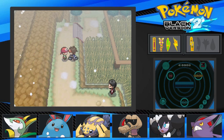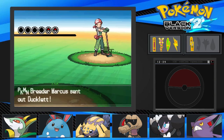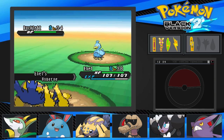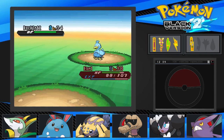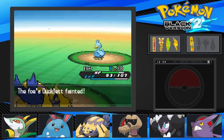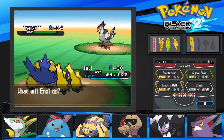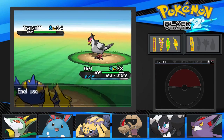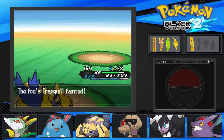I'm playing through a Nuzlocke of Soul Silver on my phone — I've never actually played Soul Silver before. I got Heart Gold and then couldn't find Soul Silver, and then the pandemic happened and all the Pokemon prices skyrocketed. If you went to GameStop they had Platinum or Diamond and Pearl for like 75 to 90 dollars. And Triple-A games are 70 dollars nowadays — Tears of the Kingdom is 70 dollars, it's freaking ridiculous.